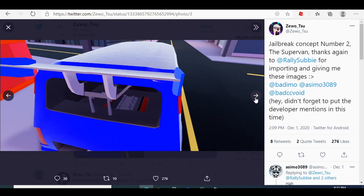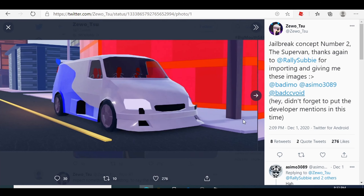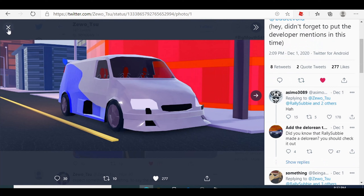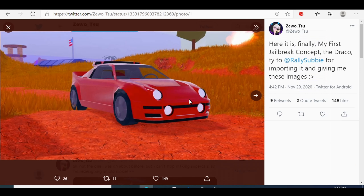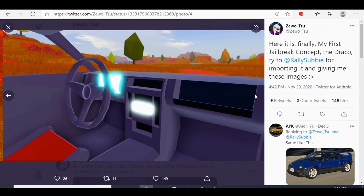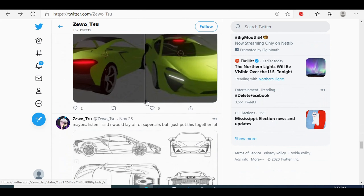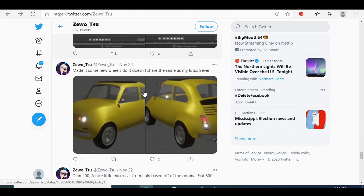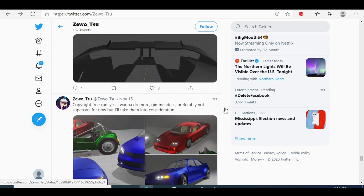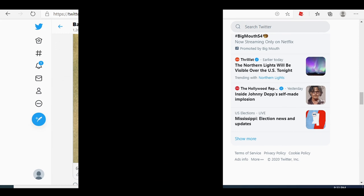I think they got the van design from him — he's the one who designed it. This thing looks great, not bad. It looks great, I'm gonna give it a like. Asimo replied — he laughed at him. If we keep scrolling down, we got another vehicle right here. This person is literally just making every vehicle of Jailbreak, but you shouldn't expect Asimo to add all your vehicles to the game.